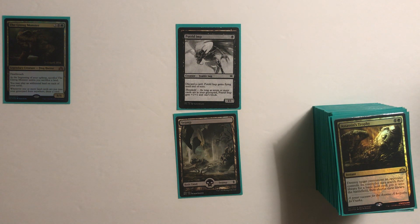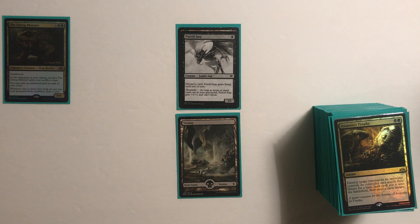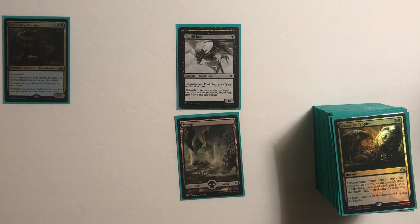This loop is extremely simple. To start, we must have a discard outlet on the battlefield, infinite draw triggers on the stack, nothing in our library or graveyard, and one black mana available. We will usually have the Gitrog Monster on the battlefield as well, but it is not required for the loop.